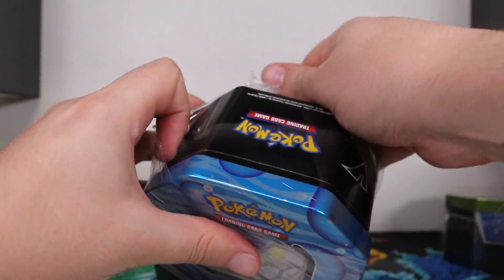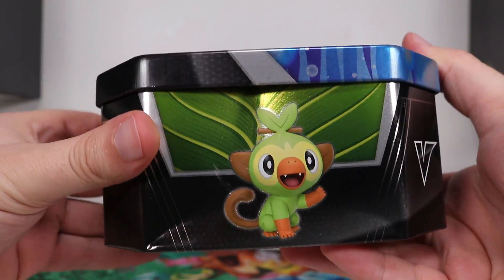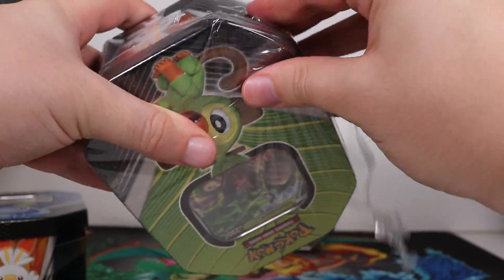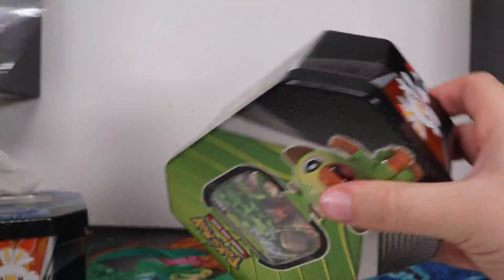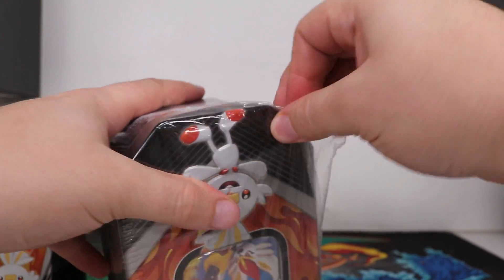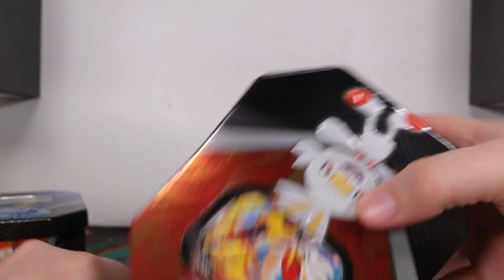Today, we are opening up a couple of tins that have been out for a while. Wow, Grookey, you've got a dent in your head. I wonder how that happened. We've got the three starters here in tin form, with their final forms as the cards in the tins. We should also have a couple of booster packs in here.